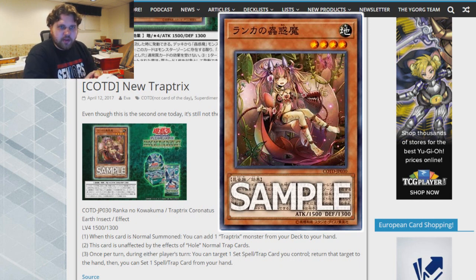Mainly in the normal summon effect department. The normal summon effect to add a Trap Tricks monster from your deck to your hand is very good, yes. But I believe this effect could have also been triggered when this card is special summoned. This card does not have a when-special-summoned effect, whereas other prominent Trap Tricks monsters like Mermelio and Dionea have both normal summon and special summon effects. Other Trap Tricks monsters like A-Tracks have continuous effects that allow your normal trap cards to be activated from hand and not be negated, and Nefenthus lets you add a Trap Tricks from your deck to your hand or special summon it whenever a normal trap card is activated.